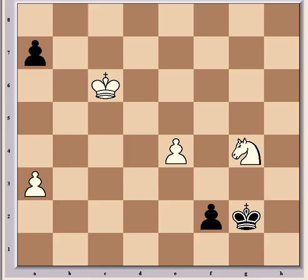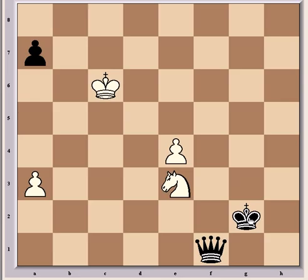And here Van Whaley resigned. The point of course is that there's no f1 and queening the pawn because of Nxe3 check. And after the black king moves, knight takes f1, and white will queen one of his pawns before long and win easily. So a very nice continuation by Kramnik.